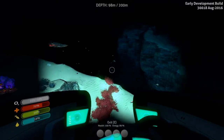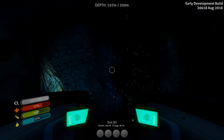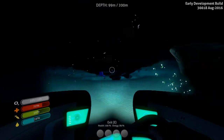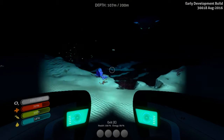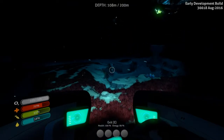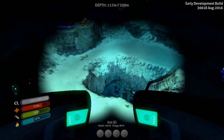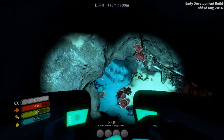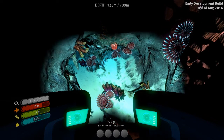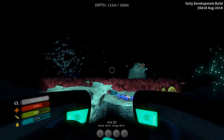I'll have to swing back by and pick that up. Oh, what is this? Oh, this is the blood kelp! I can't explore that yet, it's too deep. Oh hey Mr. Reefback, you're kind of low — I don't think I've ever seen them that low. This one has those whip vines; as soon as you pop out they will get you and it hurts quite a bit.